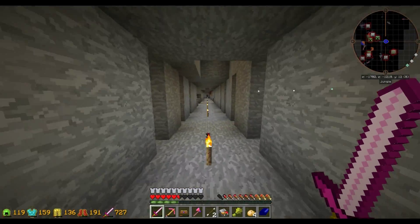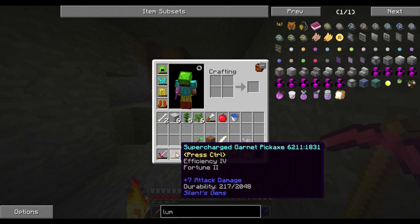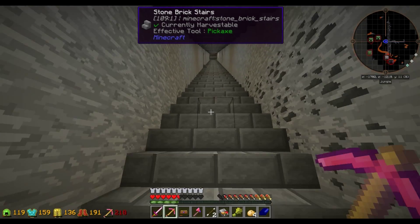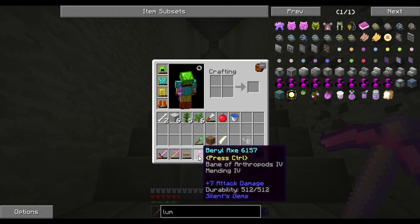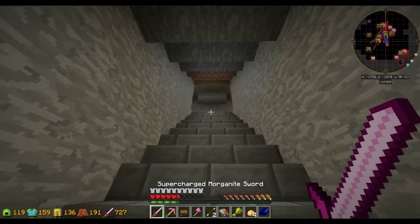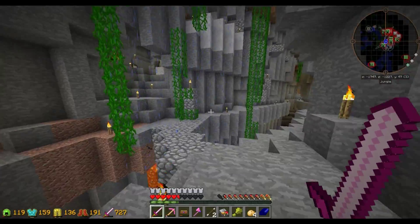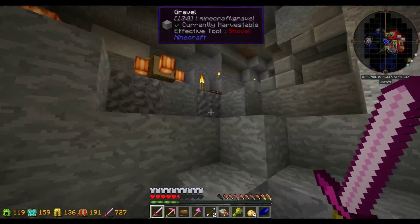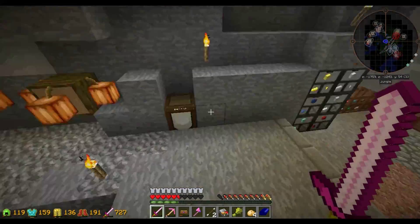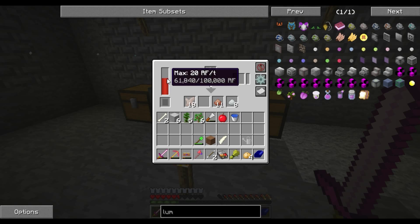I've just been doing some simple branch mining down at diamond level to get some silent gems. I made a supercharged garnet pickaxe and got it enchanted — that's ready to be repaired. I also repaired my axe but I don't know how mending works — if that takes XP or if it repairs on its own over time. I tried throwing some XP bottles and it did not repair the axe; I still had to use gems to repair it. I may go supercharged on that axe as well, just to expedite cutting down trees.